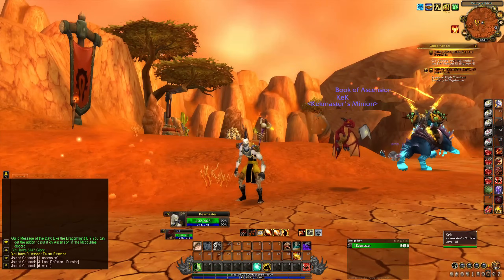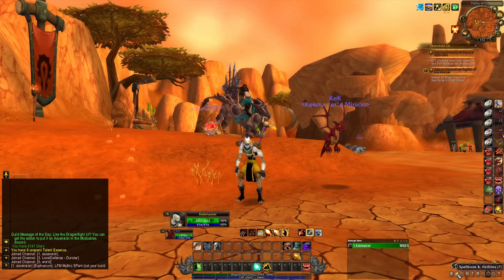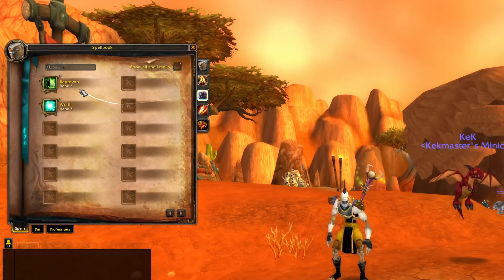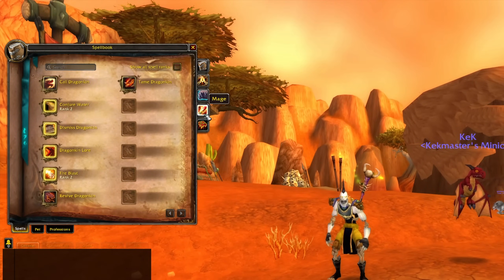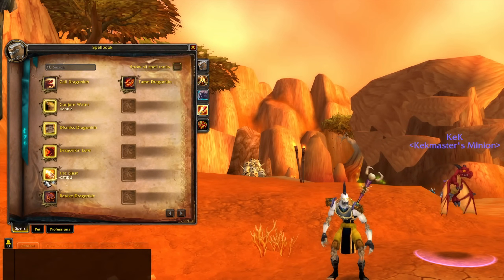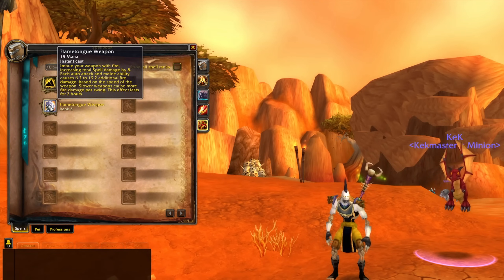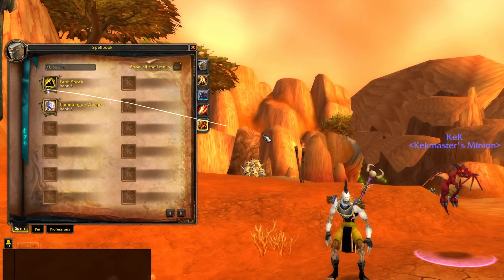I went ahead and leveled to 18, so we're ready to get to level 70. These are the abilities I started with - I'll show my skill cards in a moment. I've got Regrowth, and Wrath - Wrath is going to be key for this build. I started with Tame Dragon Kid, and we have Fire Blast which I probably won't use, then from the Shaman tree I got Flame Tongue Weapon and Earth Shock, which is definitely required for the build.